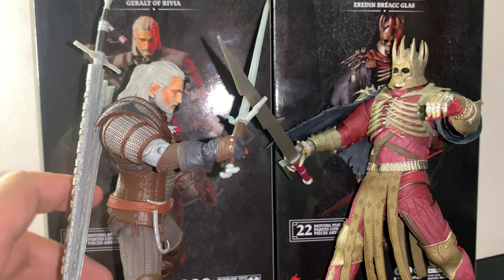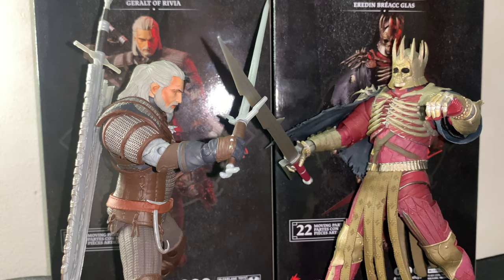The only downfalls of these figures are the sheath and the arm articulation on Geralt, which isn't the best — though it does its fair job and looks pretty good overall. The head sculpts could also be a little better so they actually look like the characters. A store collectible does an amazing job when it comes to the realism of figures, making them look like they jumped straight out of the video game. McFarlane could get a little better when it comes to that, but everything else looks phenomenal.